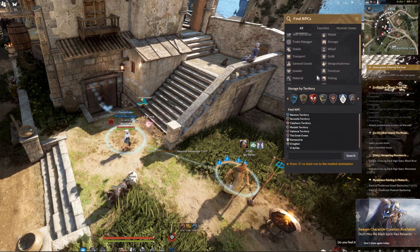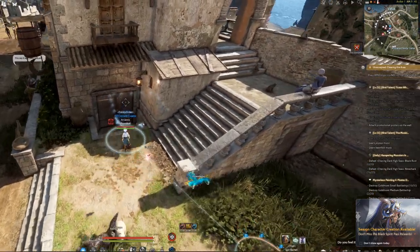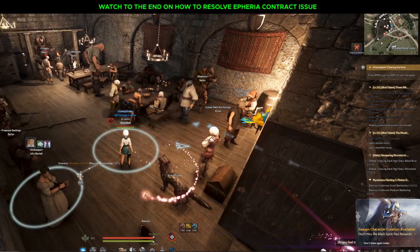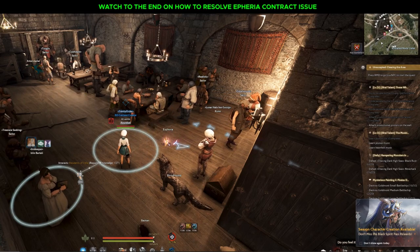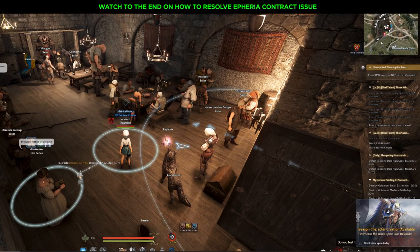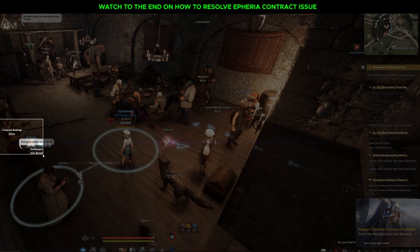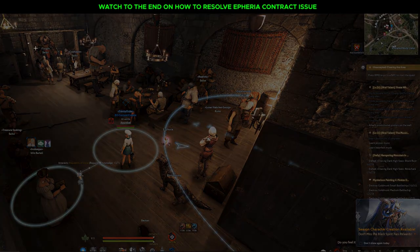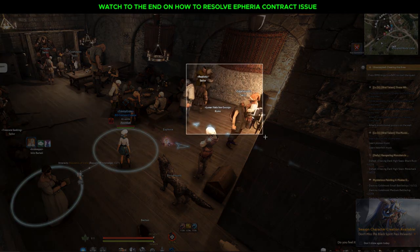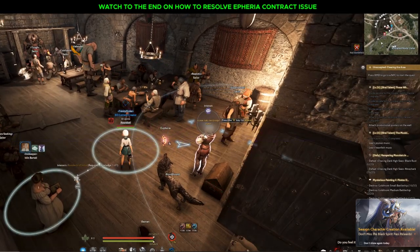You can also see the wolf manager there as well. When you come in here, wait a little while because sailors don't always appear instantly. You need to wait about one to five minutes for them to load. You'll see a treasure-seeking sailor, a tough and confident sailor, and a realistic and experienced sailor.